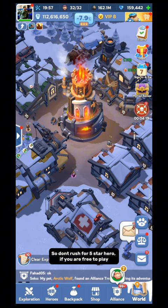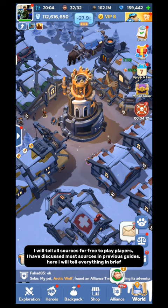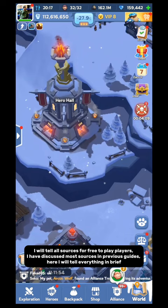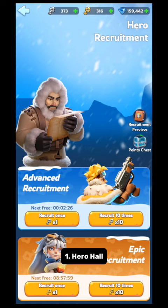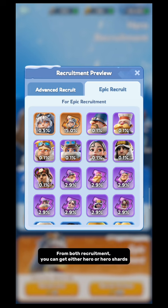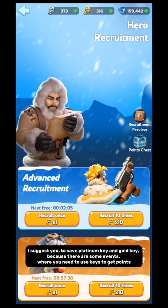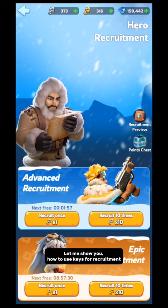How to get shards — I will tell all sources for free-to-play players. I have discussed most sources in previous guides; here I will tell everything in brief. Source 1: Hero Hall. There are 2 types of recruitment: advanced recruitment and epic recruitment. From both recruitments, you can get either a hero or hero shards. You can see the percentage chance to get the items. You need a Platinum Key for advanced recruitment and a Gold Key for epic recruitment. I suggest you to save Platinum Keys and Gold Keys, because there are some events where you need to use keys to get points. See, I have got a hero — if you get a hero which is already owned, you will get 10 hero shards of that hero.